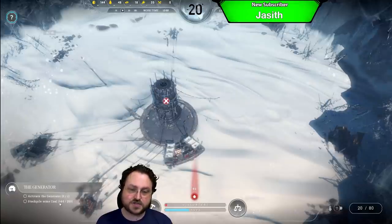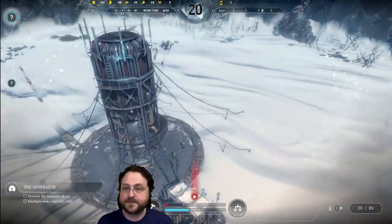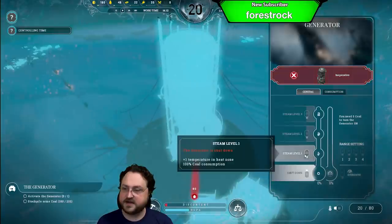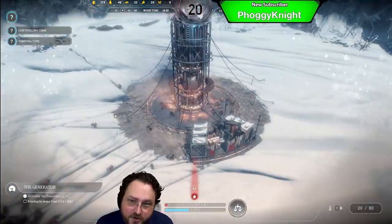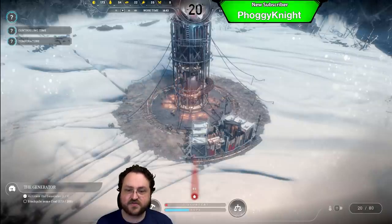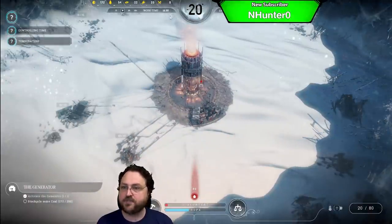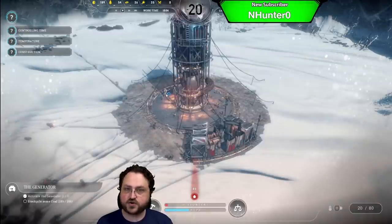Our first quest in the tutorial is to gather up to 200 coal and then activate the generator. We can actually activate it now. We're going to activate steam level one, which is all we can do right now — we need technology to unlock more. We're going to start the generator, and you can see the snow melt as it pushes it back. We've got a little bit of warmth going on. We should hit our 200 coal stockpile hopefully before the end of the workday, because while the generator is going, our totals are going down.